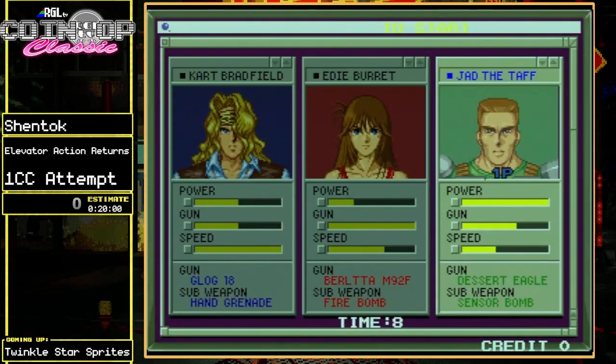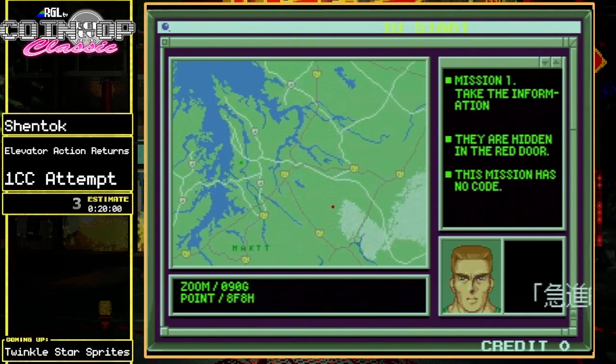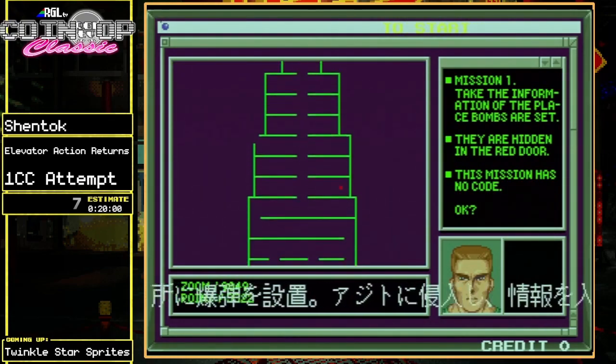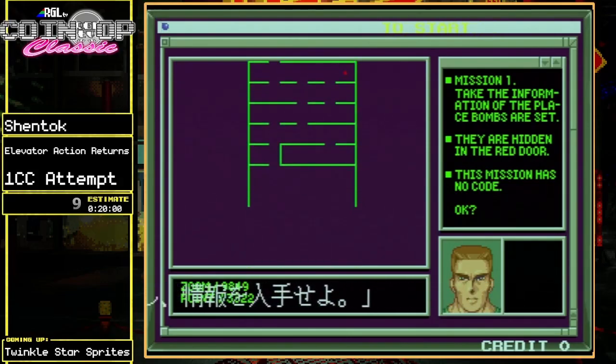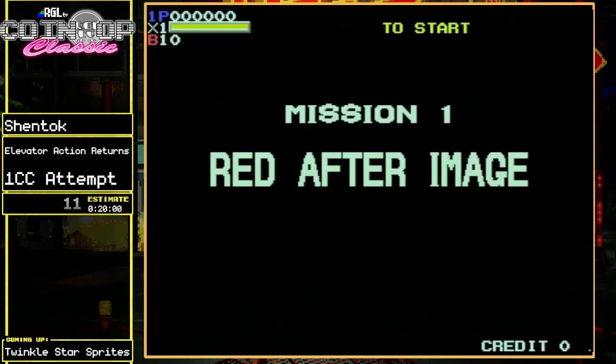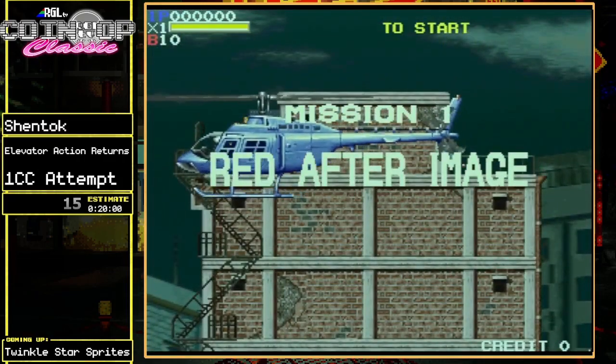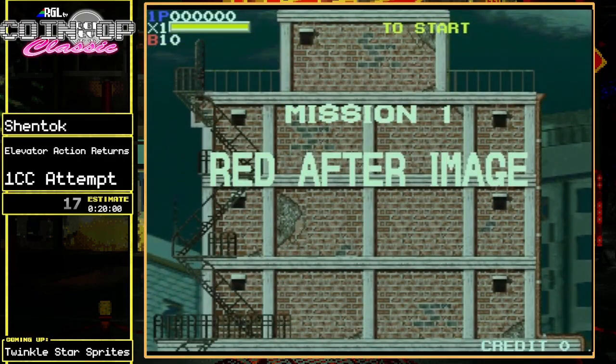I'm going to pick Jad the Tap because he's been my favorite lately. Every character has their own unique differences. Jad is basically the heavy — he can run through people and deal damage, which is really handy. His grenades explode on contact and do damage across the screen. It's pretty darn cool.